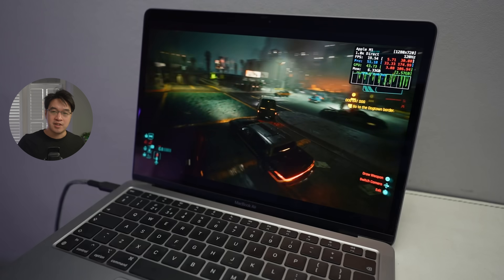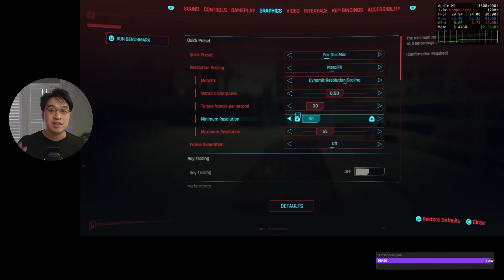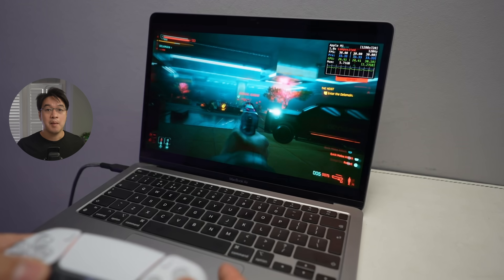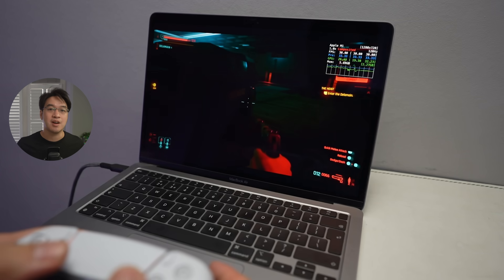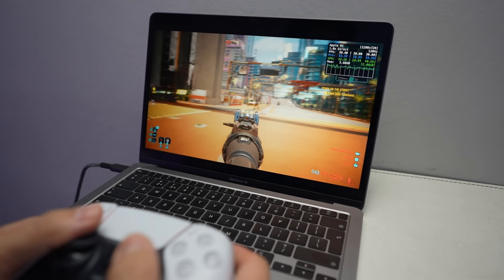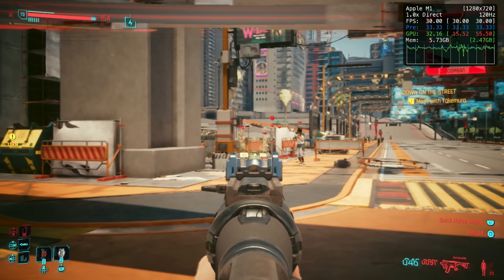One of the saving graces of Cyberpunk 2077 on Mac is a new graphics setting called 'For This Mac,' and it's kind of a game changer. It sets optimal graphics and resolution settings based on your Mac's hardware — a genius approach since there are only a limited number of Mac configurations. However, the M1 8GB isn't officially supported, so that preset is basically guessing and the results are mixed. It defaults to 900p resolution, but manually dropping to 720p will squeeze out a few more frames. It also caps the frame rate to 30fps, which helps with thermal throttling and provides more stability.